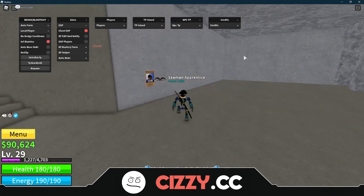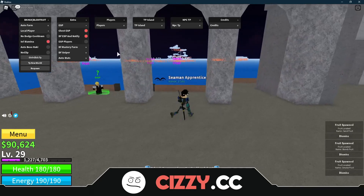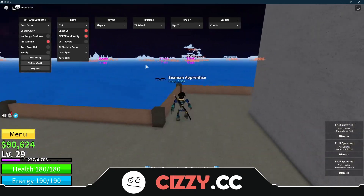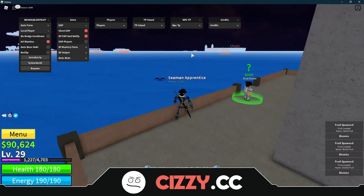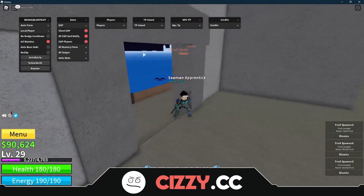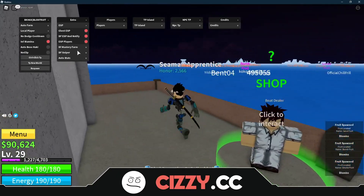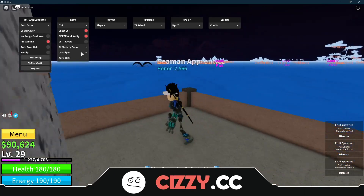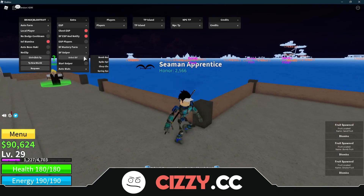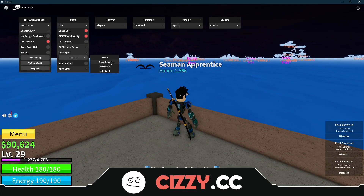Now we're going to go to Extras, we're going to go to ESP. Chest ESP — you can see all the chests in the actual game. We've got Devil Fruit ESP and notify, so it tells you when a devil fruit has spawned. You can see all the different devil fruits here. And then we've got ESP players — you don't really need ESP players unless you're going to fight players, but yeah you can use that.